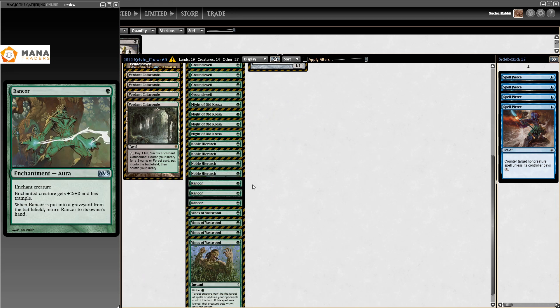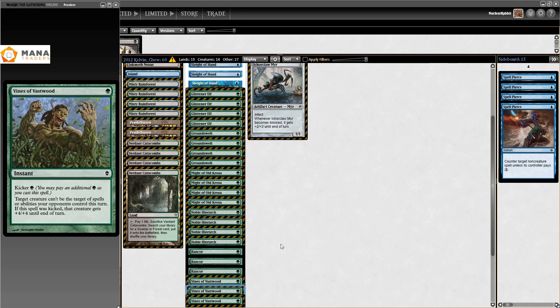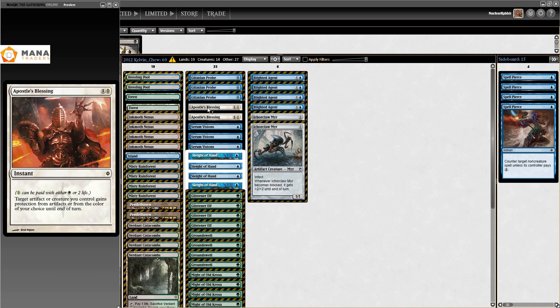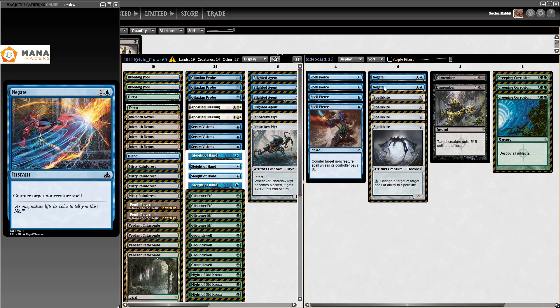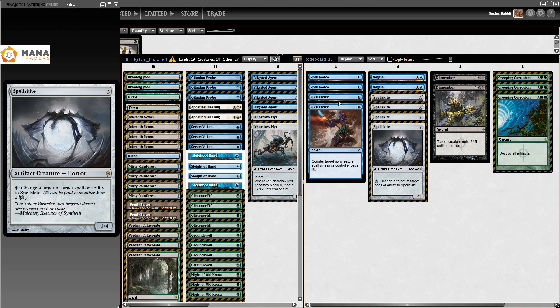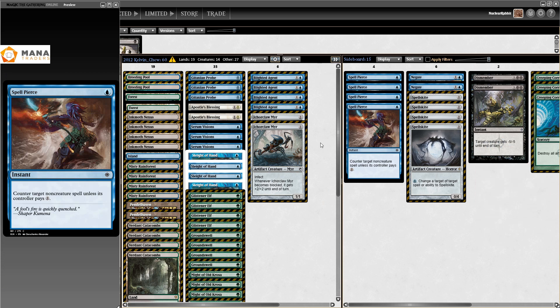For the rest, a very polished list — four of your best cards: four Glistener Elf, four Groundswell, four Might of Old Krosa, four Nobles, three Rancor, four Vines of Vastwood, and in the two-drop slot just more creatures. This is basically all one-drops. This deck just dies to Chalice like nobody's business, but it didn't really see play back then. You have 35 one-drops and a few two-drops. Sideboard: four Spell Pierce, four Negate, four Spellskite, two Dismember, three Creeping Corrosion. If your opponent is on a Chalice deck, just bring in the counterspells and Creeping Corrosion and kill those. Creeping Corrosion against Affinity is also just so great.